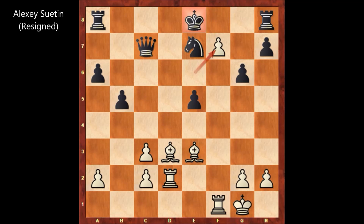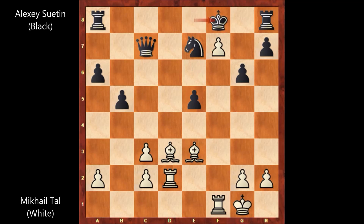Let me show you the possible continuation — the possible continuation is even more beautiful. What happens if the king goes to the east? Let's say king to f8 — going to the east. What happens then? Bishop to h6, check, mate. There is no defense if king to f8, so as you can see, king to f8 is out of the question.